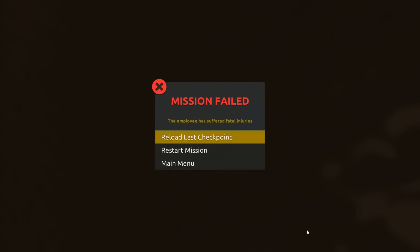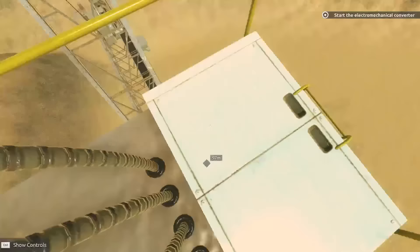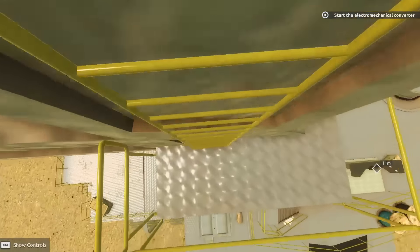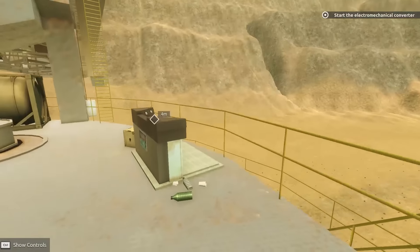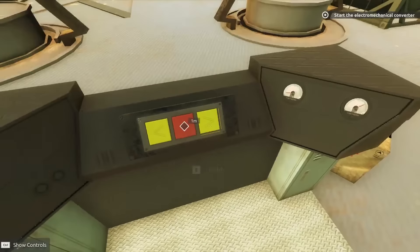I died. Reload last checkpoint. And now I can jump down off this ladder again. Let's walk down this one slowly as well. Now we jump off and then we come over here.